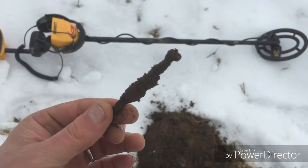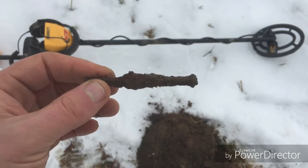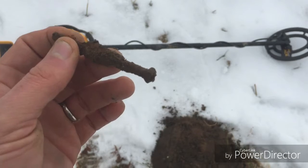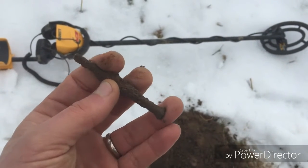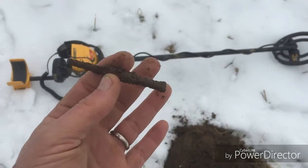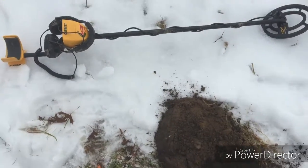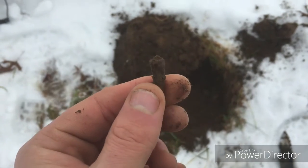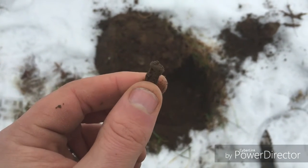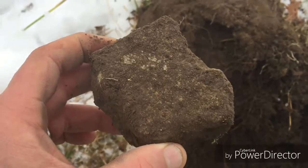I found another square nail. What I'm trying to find is the perimeter of the structure, and this is a good indicator that this was a perimeter wall. If I find more, that'll be conclusive evidence of where the wall was. Good thing I checked that hole before I threw all the dirt back in — found another square nail, so that's the second find of the day.